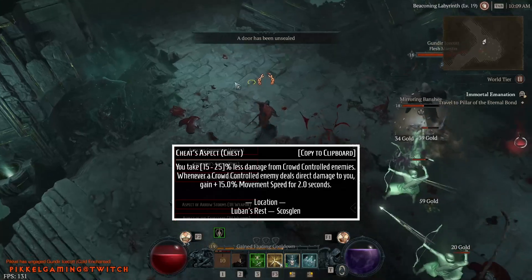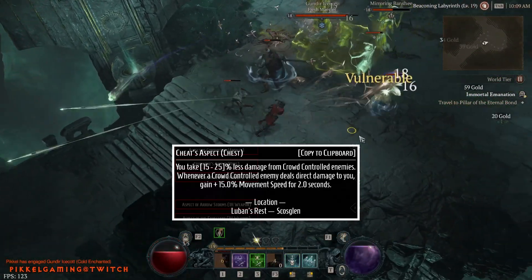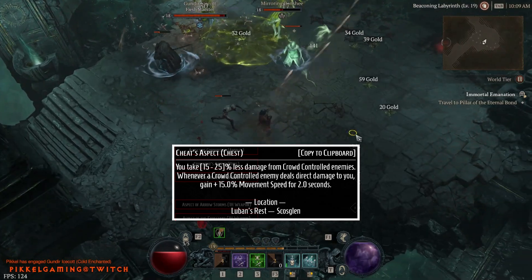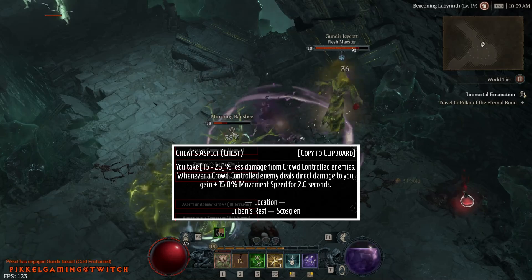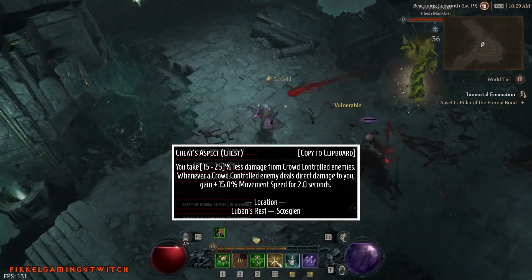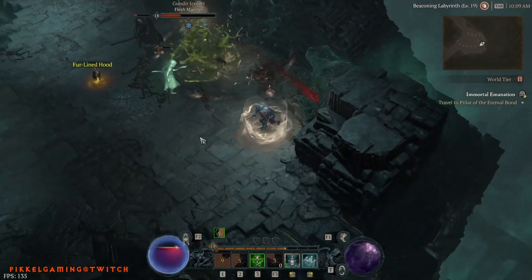Defensive again on the chest: the Cheat's Aspect. You take 15% less damage from CC enemies, and whenever a CC enemy deals direct damage to you, you gain 15% movement speed for 2 seconds. This one is in Luban's Rest in Skazglen.